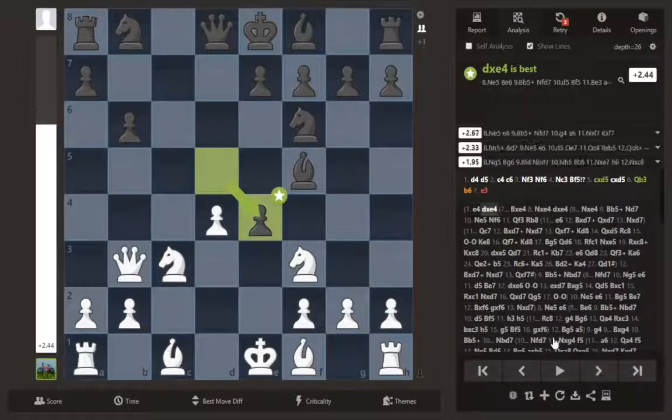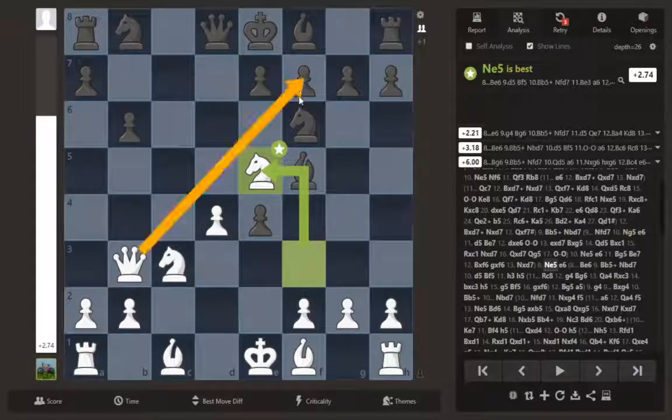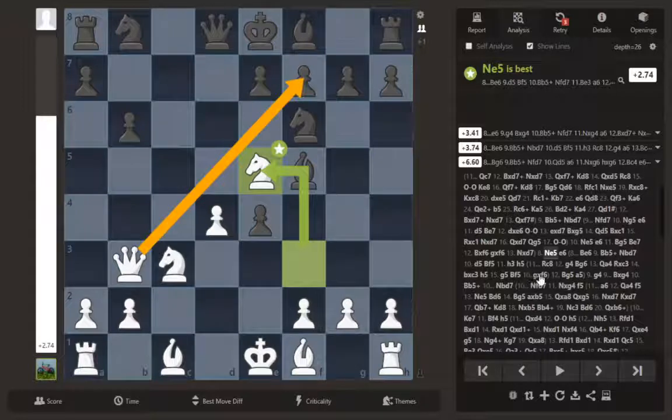That square is attacked three times and only defended once, so it's fully giving away a pawn. After d4 — which the computer recommends because your bishop is attacked — we start the offensive immediately with knight e5. There's a little bit of checkmate happening here, so you've got to be a little bit careful. My analysis here is super thorough — I looked through a bunch of different lines to make sure each thing worked out.